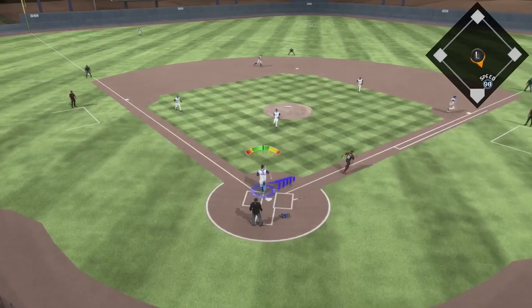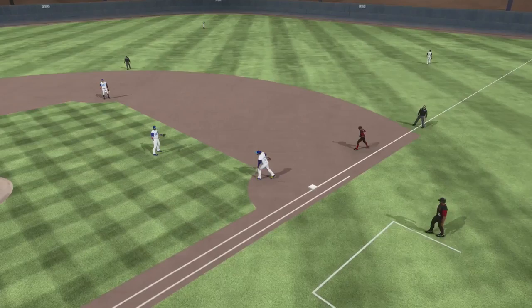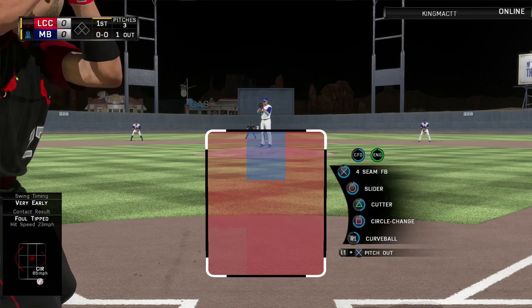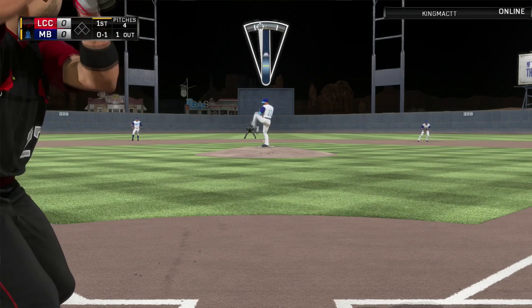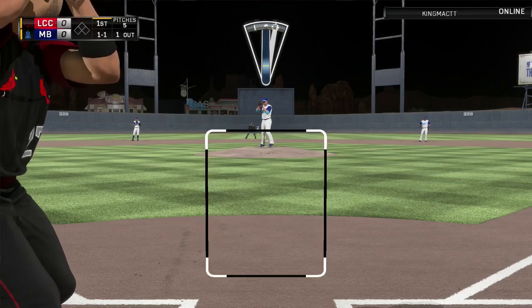First batter of the game he has Ichiro — little dribbler in front of the catcher, I throw him out. This guy was chasing a lot of pitches early on, and I was throwing pitches out of the zone and he was still making contact. This card just doesn't throw that hard — it's only like 92 to 93, every now and then maybe 94, sometimes hitting 91.